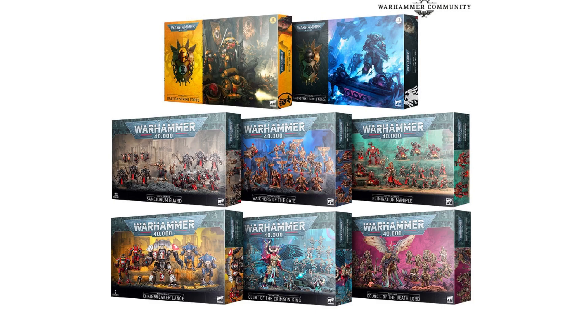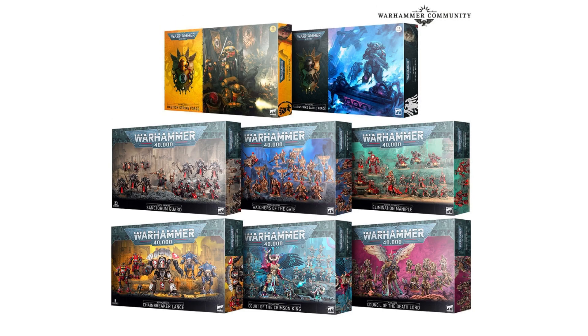It looks like we've got some Imperial Fists, we've got some Raven Guard, we've got some Sisters of Battle, we've got Adeptus Custodes, we've got Adeptus Mechanicus, we also have Imperial Knights, Thousand Sons, and Death Guard. I will say that if I have one complaint about these, it's the fact that there's absolutely no Xenos action whatsoever. We've got six flavours of Imperium, and the only things that aren't Imperium are Chaos.